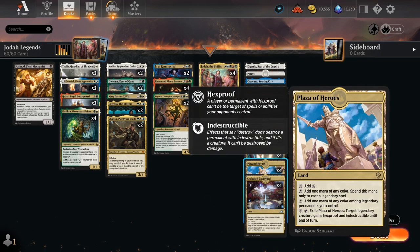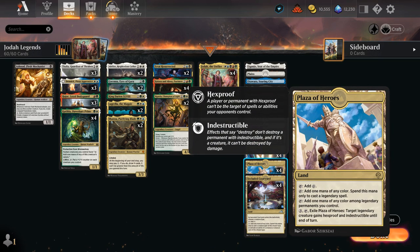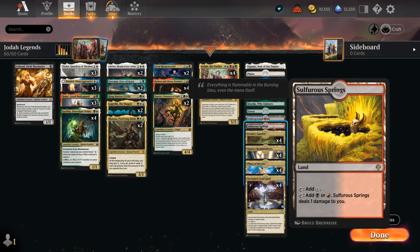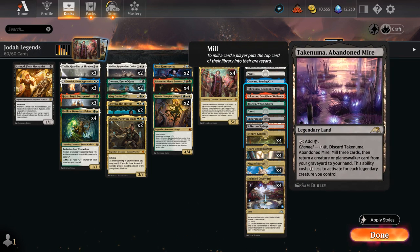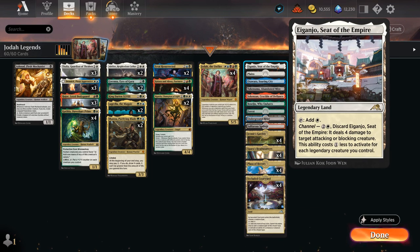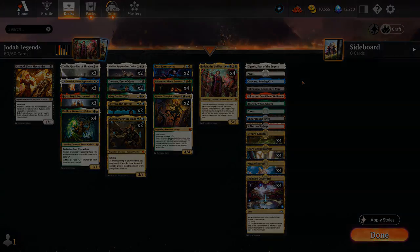At three mana I'm also playing two copies of Gwena — a 2/3 that can tap to add two mana in any combination of colors, spendable only on creature spells or creature abilities. Whenever we cast a creature with power five or greater we can put a plus one, plus one counter on Gwena and untap it — perfect ramp into Jodah while fixing mana. The mana base has mostly stayed the same; Plaza and Courtyard are important in the five-color base, we've got some tri-lands, and all the channel lands from Kamigawa give added interaction. Now let's jump into some games.